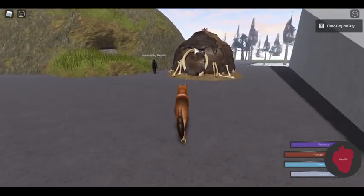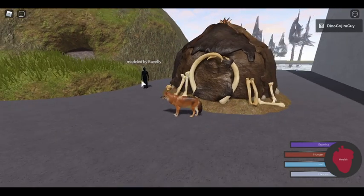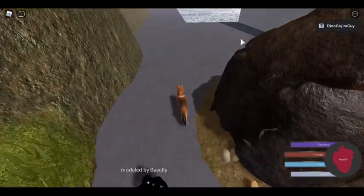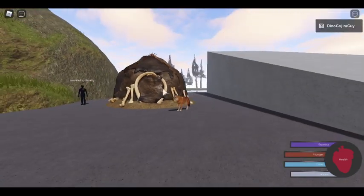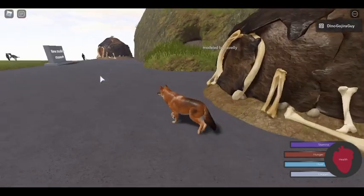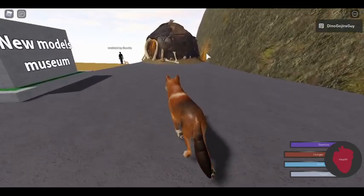I'm going to be showing the name of the modeler from our dev team that did the specific items. This ivory hut remodel was made by our animator and modeler Bovelli. You can see all the bone detailing and the mammoth pelts around the building. Here's the ivory tusk framing for the doorway. The doors obviously keep animals out, but over here we have one without the door.